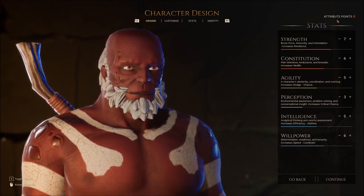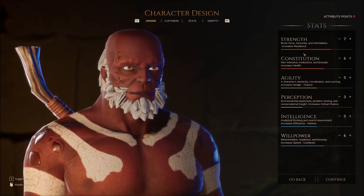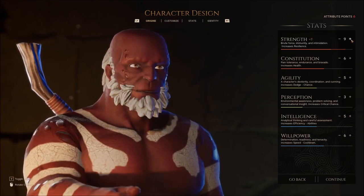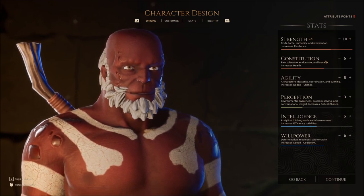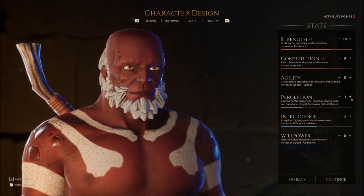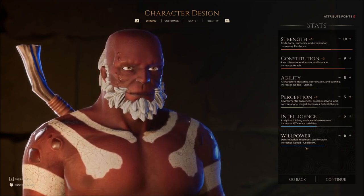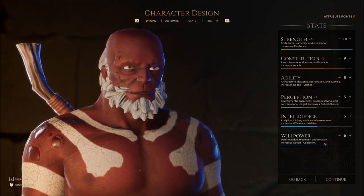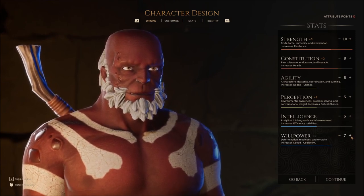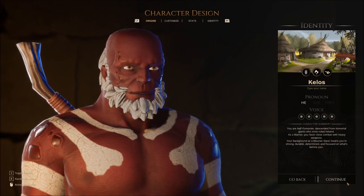We have eight attribute points that we are able to throw into folks. This looks like the basic generic start of a warrior class. Brute force, immunity, and intimidation increases resilience. We can only max out as far as ten. We'll go nine there. Agility — eh. Perception — probably go a little bit with perception. I don't like being super low on any one particular stat. Determination, readiness, tenacity. Willpower seems like it could be useful. Let's go one less on the HP-type situation and a little more into willpower. So fives across the board, then a seven, an eight, and a ten. I'll live with that.